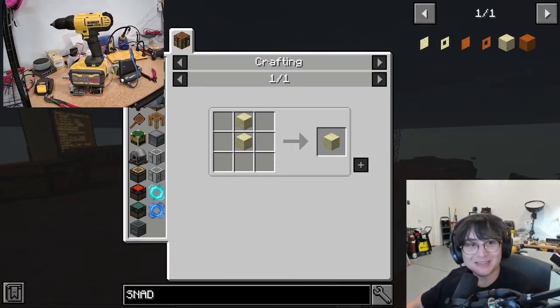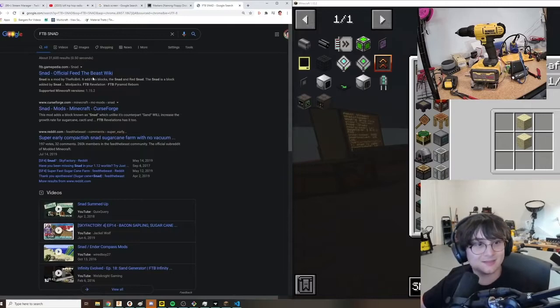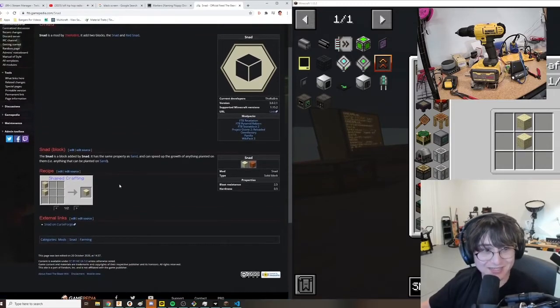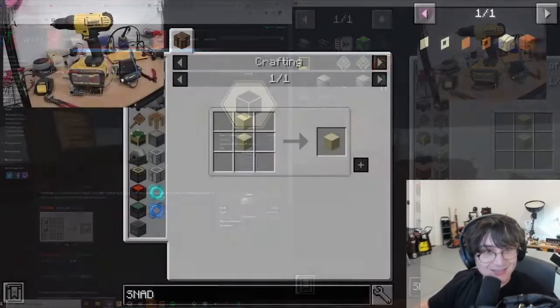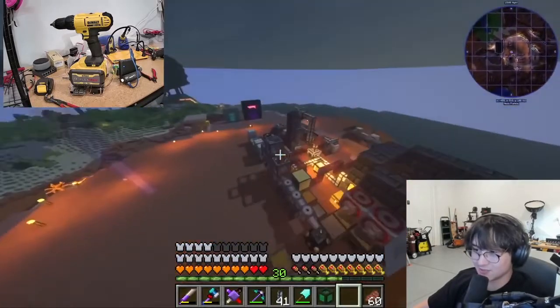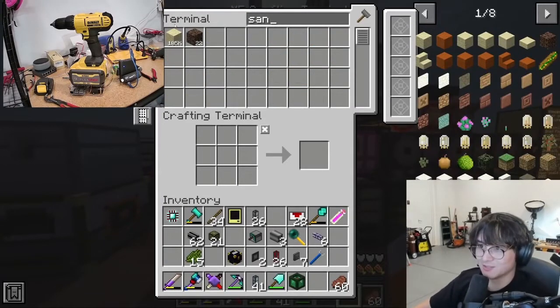Bro what in the fuck is snad? Snad is the block added by the snad mod — same properties as sand and can speed up the growth of anything planted on them. Anything that can be planted on sand? Are you fucking kidding me? It can just speed up growth? Alright, I'm gonna go down there. Oh wait, I already have like a shit ton of sand. Snad — oh wait, I need a bit of sand first, so I'm gonna do this.